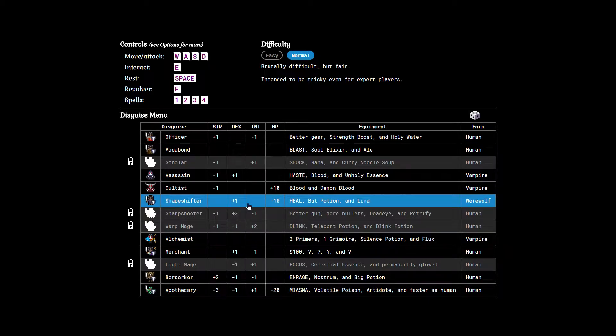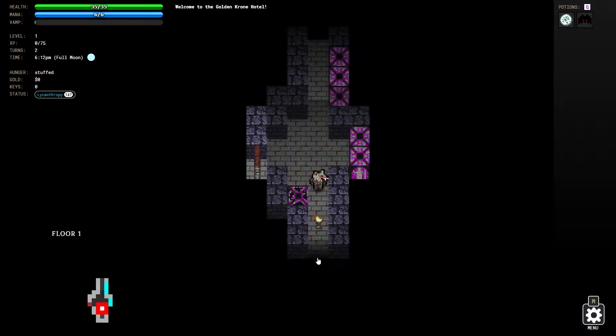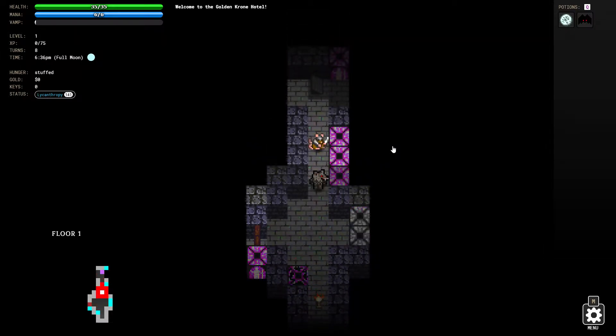They start with plus one dexterity, minus ten to hit points. Let's see what goes on when we come as the werewolf. I've got my potions: turn into a werewolf - temporarily you gain the speed and strength of a vampire but with regeneration, especially in moonlight. Bat potion turns you into a bat temporarily - your attack is reduced to almost nothing but you move very fast. I guess that's a good escape method.